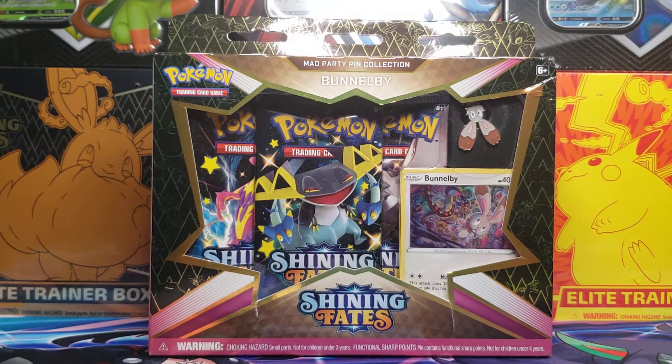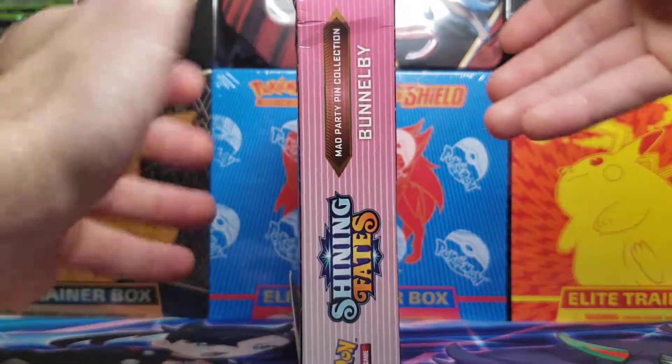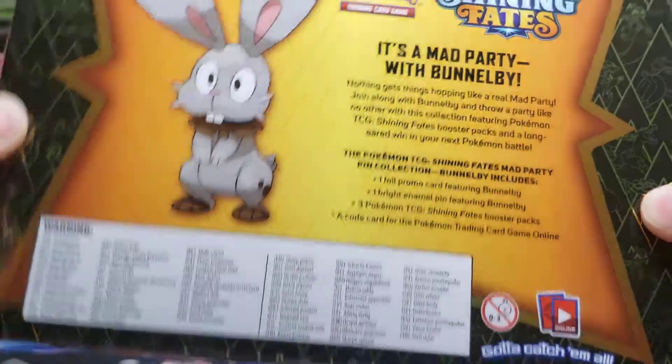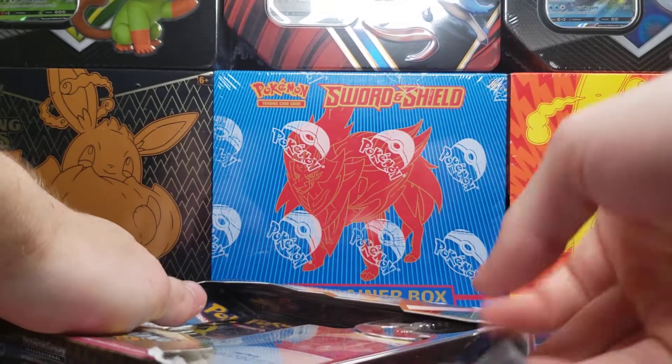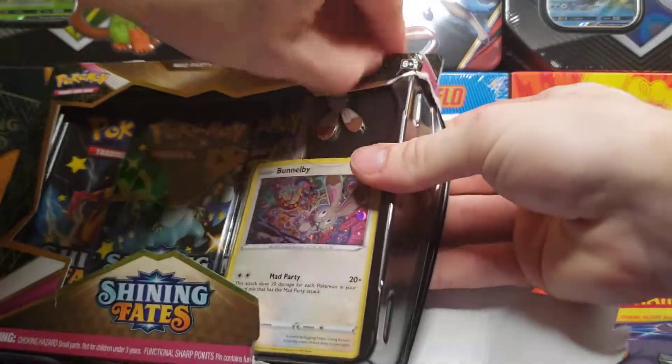Time for Bunnelby to have his show as he's hanging upside down in the corner with our final Mad Party Pin Collection box to open up. Give you a quick view of the box — pretty much identical besides the promo cards of the previous boxes.